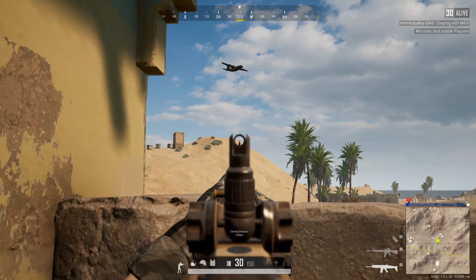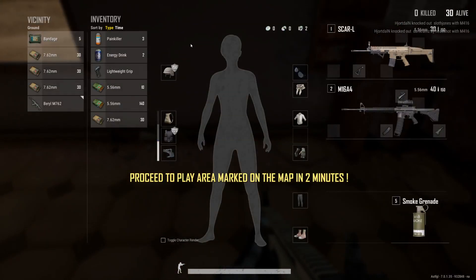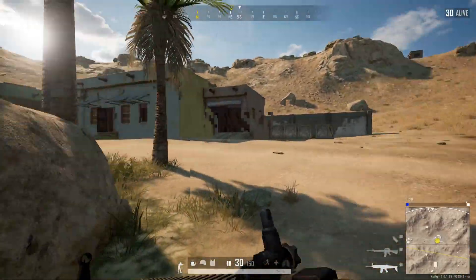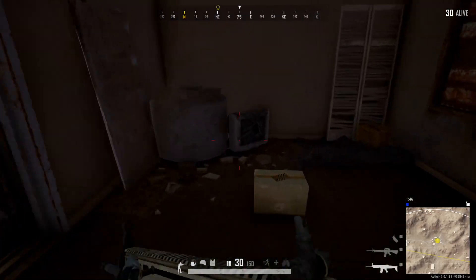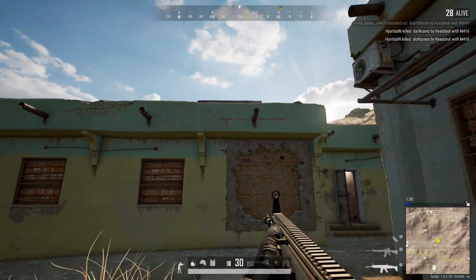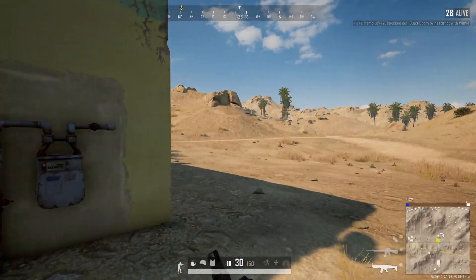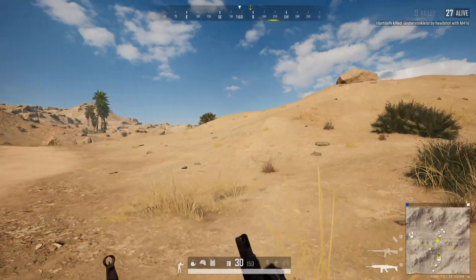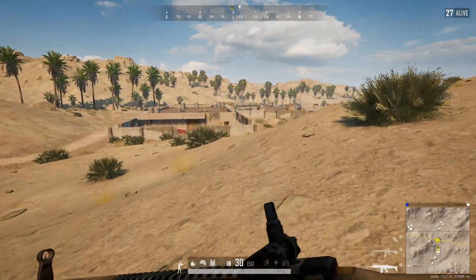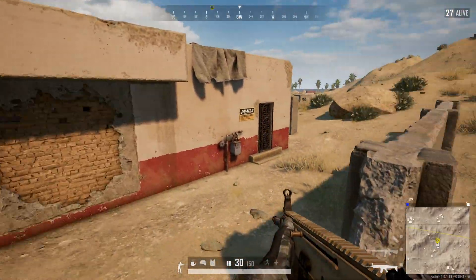That looks wrong, to be honest — that's not the speed at which a plane is supposed to move, even in a video game. The zone still favors us. Let's see what's this bigger building here. Judging from the map, I would have expected a warehouse, but... lots of splodey-booms.